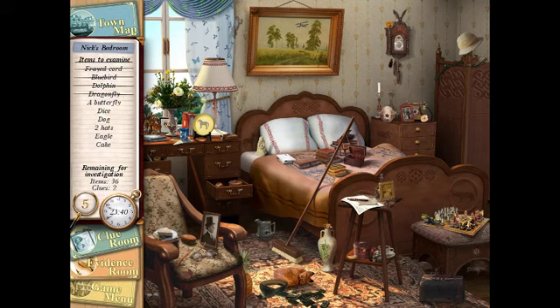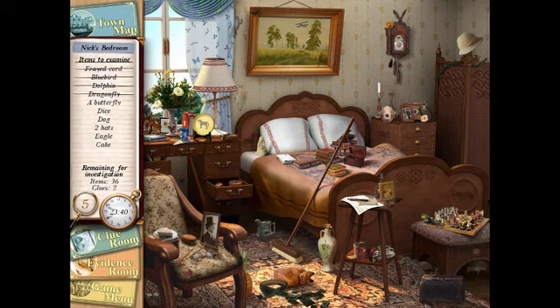I'm just clicking on things that would probably be obvious — that was a leaf, not a butterfly. Where are you? Nevermind, blending in with the curtain. We need dice and a dog — I don't even know where the dog is.